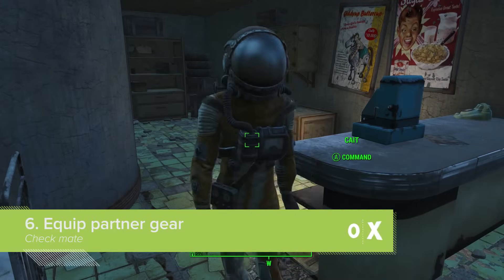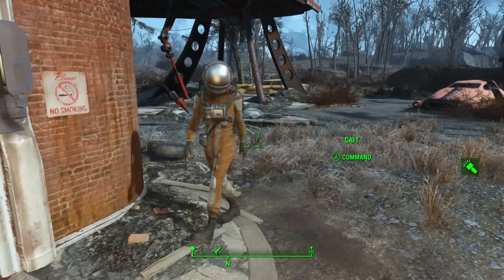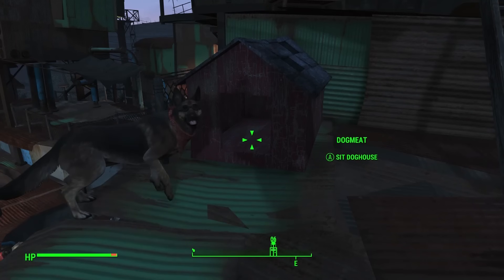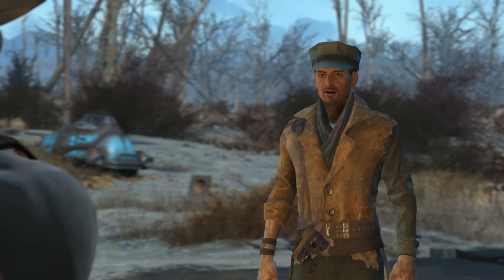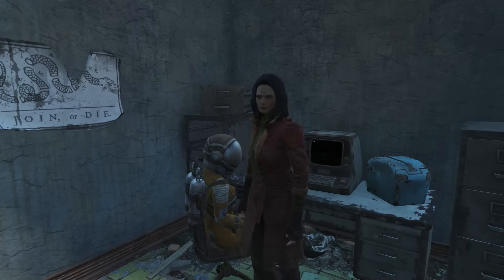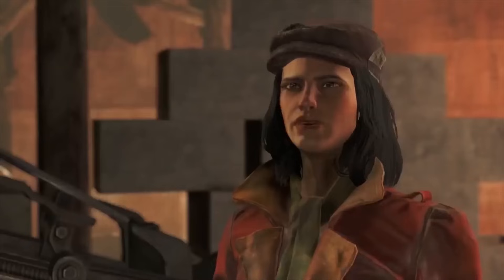Though it's super useful to have your companion character tote around all your heavy stuff for you, you should also remember that you can equip your partner with gear as well. So if you decide that MacCready suits a Grognak the Barbarian costume, or that Dogmeat is only half a dog without a sporty red bandana, choose the conversation option to trade with them, hand them the item in question, then press Y to equip it. This also lets you get your hands on their stuff too.